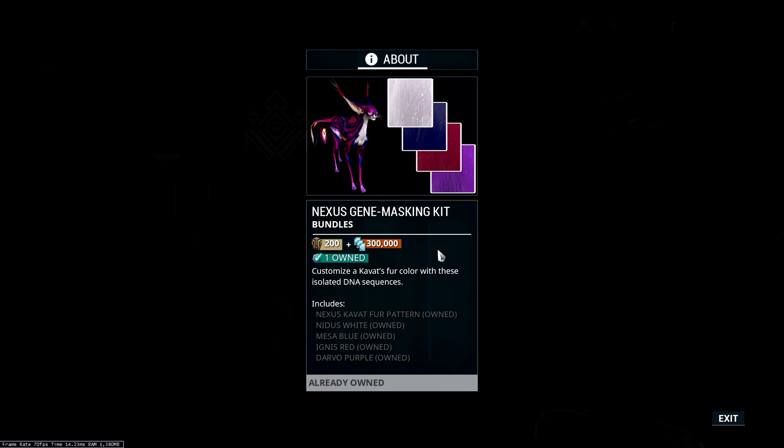Moving on, the gene masking kit for your Kavat — you can see the pattern pretty well here. It's actually one I used for quite a long time on my Kavat; I think it might still be my most used. I'm now using the moon one from Cetus, but this was my go-to for a very long time. The colors are white, blue, red, and purple — very good colors. If you like fashion-framing your Kavat, it's 200 ducats and 300,000 credits — a little on the steep side.